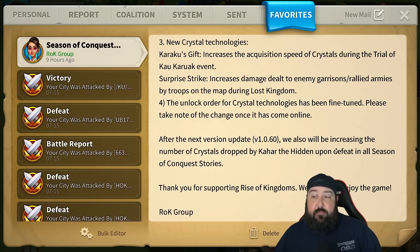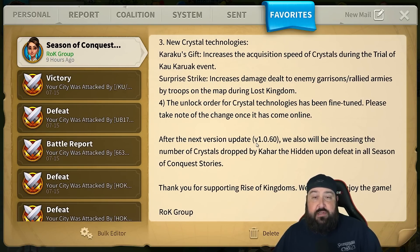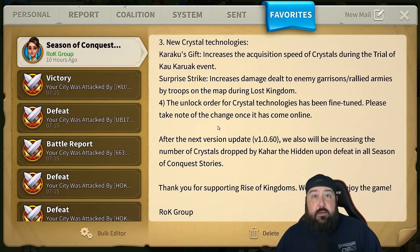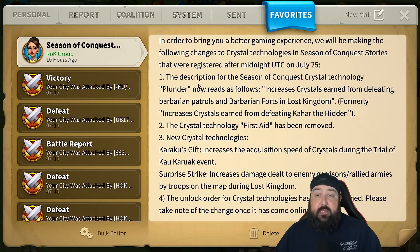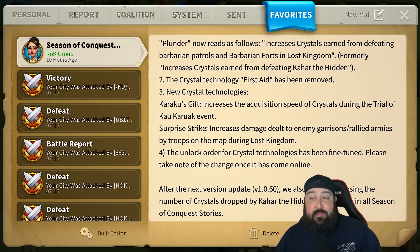How much more do you get from Kahar Whistles after the next version update? We're currently on patch 1059 working through the Tales of Summer event, so when we get to version 1.0.60 we'll get the increase to the Kahar Whistle crystal drop as well. We're going to have to wait for a few things, but some of that stuff looks good. Really looking to see what Surprise Strike has in store for us as a player base.